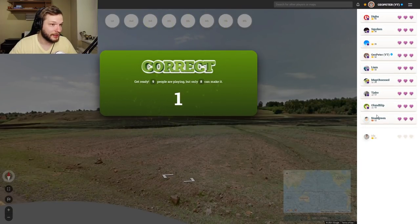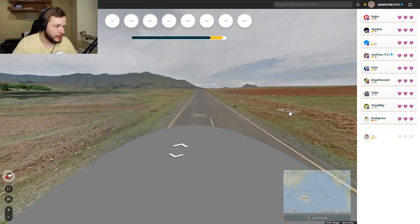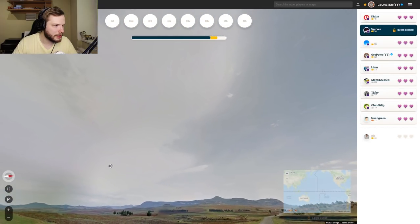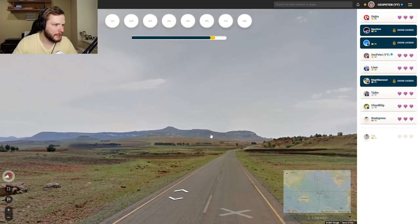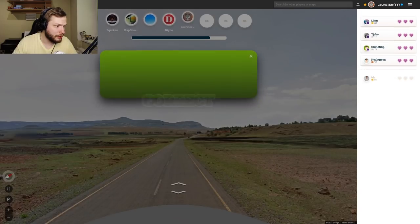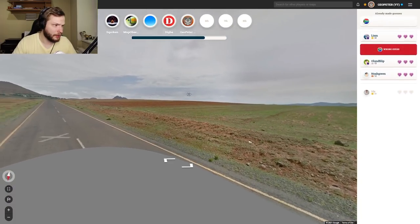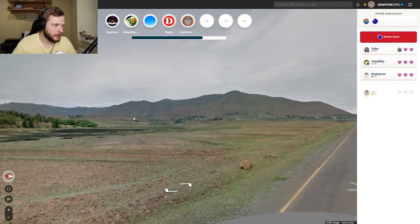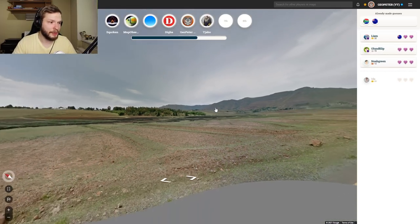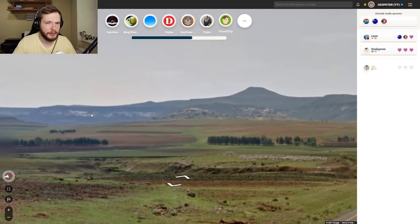Okay, next round. This is Africa — the sun... I mean, this should be Africa. Let's go Lesotho. We don't see too many trees. If this was Eswatini, I believe there would be more trees on the mountains especially. So that's a good way to tell Eswatini and Lesotho apart: how many trees you see. If you see edgy cliffs and stuff, edgy cliffs are more common in Lesotho.